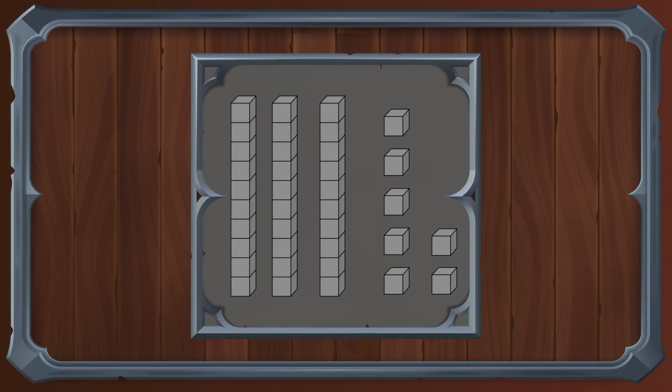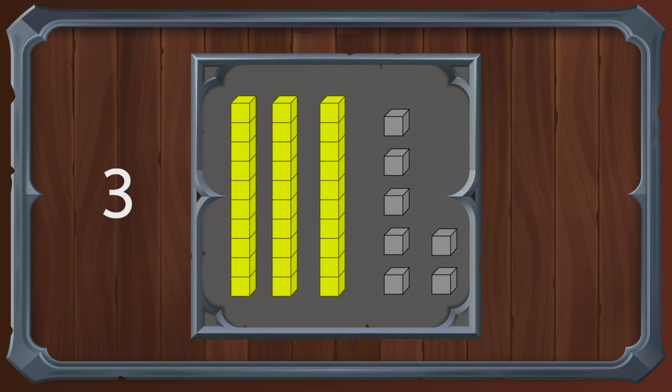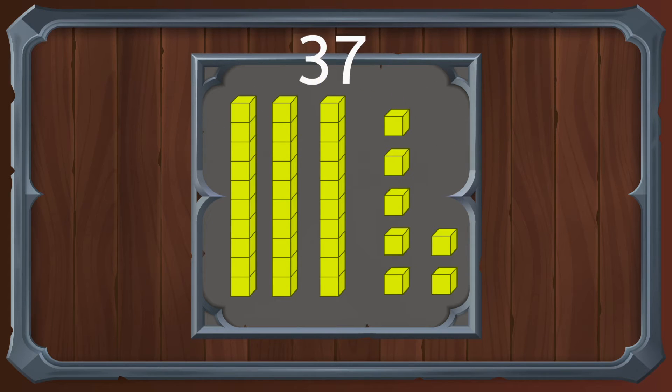Let's move on to the next challenge. How many tens do you see? There are three tens. Now, how many ones do you count? There are seven ones. Three tens and seven ones — if we put these two numbers side by side, it makes the number thirty-seven.